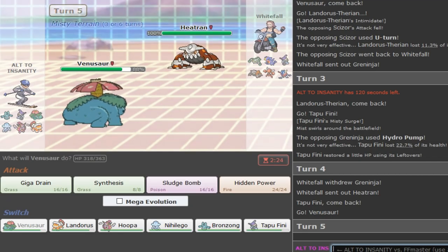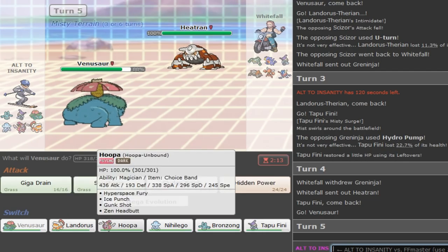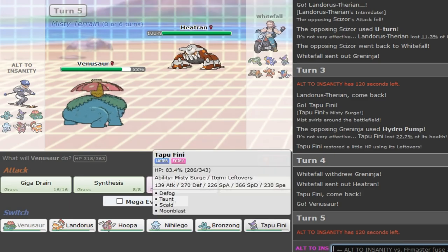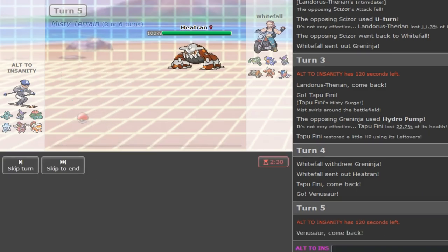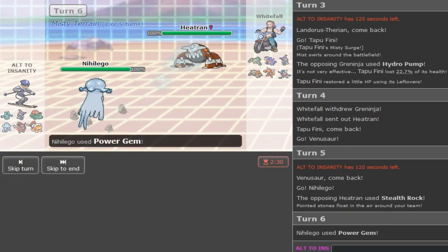He makes the Heatran play now - I cannot predict these people. Why is Heatran the counter to Tapu Fini? He's probably Magma Storm Bloom Doom with Earthquake. I could've just Moonblasted, then Skull next turn - maybe Bloom Doom would've killed me. I need Fini for his Ash-Ninja. Hoopa gets 2HKO'd by Focus Sash if he's Timid. I guess I go to Nihilego as my only resist to Magma Storm - he just gets up Rocks. He had Earthquake - this guy didn't even scout. My Nihilego dies to Rocks.